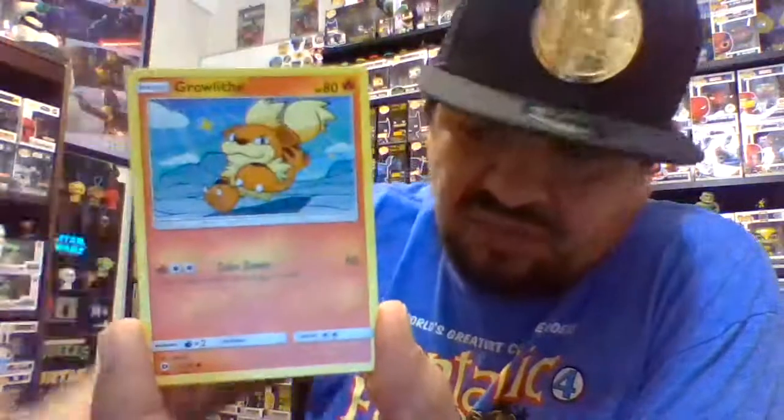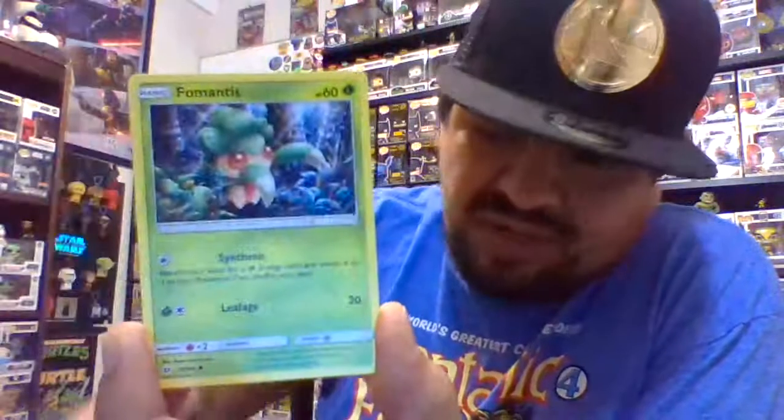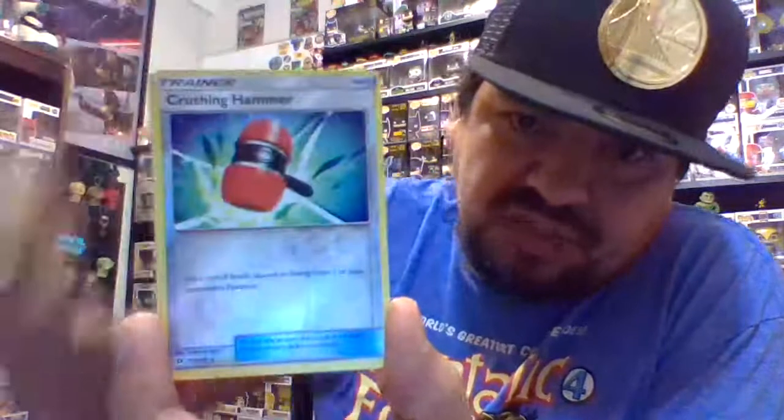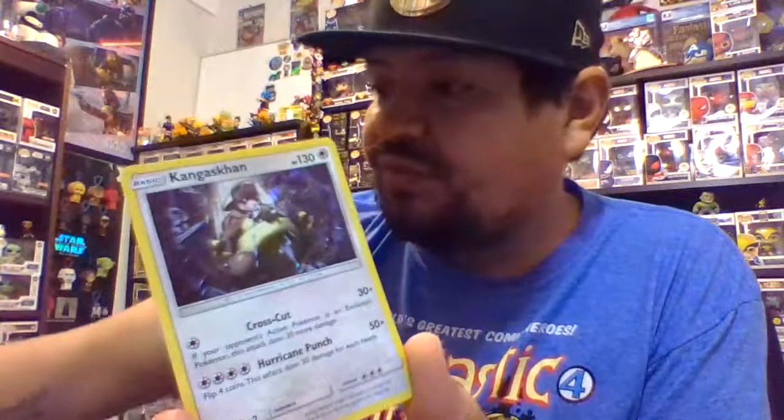It's getting harder to trust people online because packs can be weighed. We got a reverse holo and — oh, a Kangaskhan holo! I don't have that one — I definitely don't. So it's a holo and that'll go into my binder.